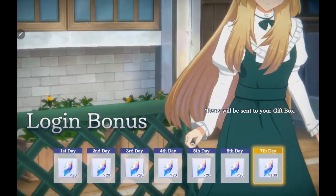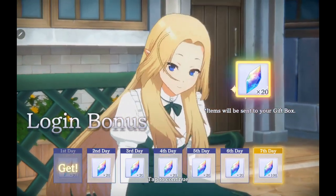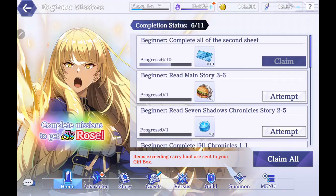Once you get your two SS, you can start doing the play-through. One thing to note before we get to gameplay — if you happen to pull SS Rose, you're going to want to re-roll, unless you happen to get three SS. Rose is free to get in the game, and I've already gotten her. The point is, Rose is the one SS you don't want, so keep that in mind when you're doing your re-rolls.